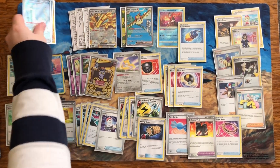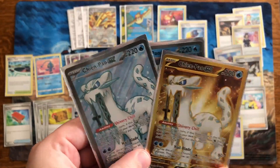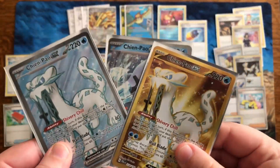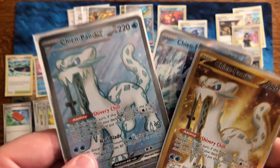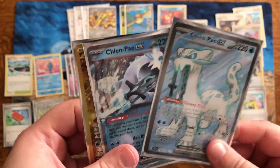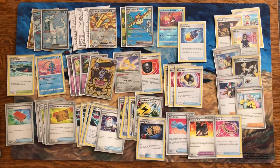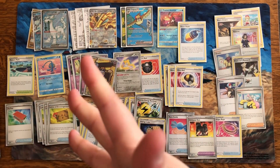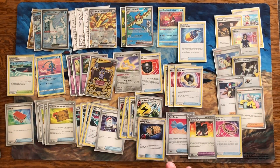Starting off is Chien-Pao. Chien-Pao being a supporter, I would say, in this deck because of its ability. I'm sure you already know the ability — Shivery Chill. It allows you to search your deck. If it's in the active spot, you can search your deck for two basic water energy and put it into your hand. That's pretty awesome. Normally you want to put that energy on him using Baxcalibur to accelerate and then get big knockouts with his move. But we're going to do something kind of different with him in a supporter role.